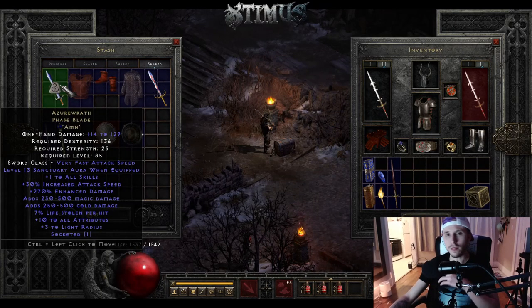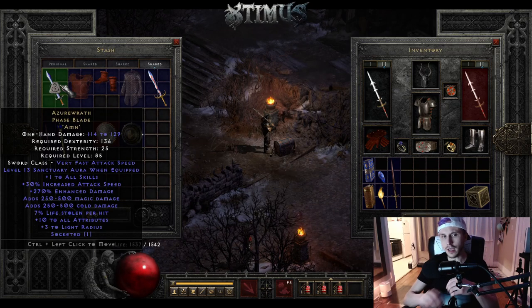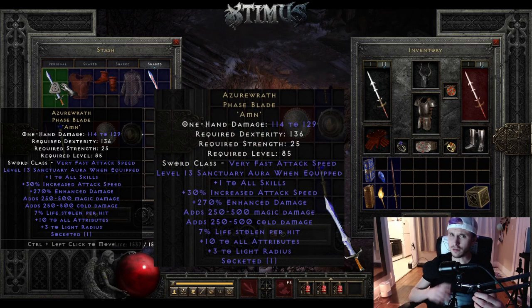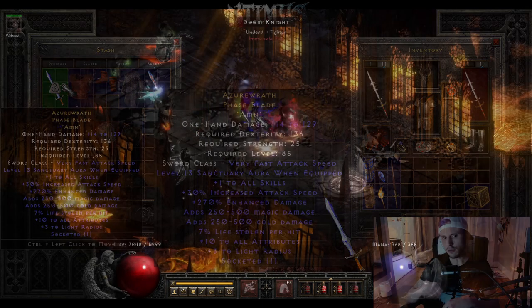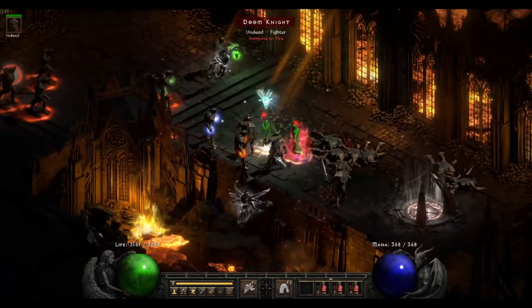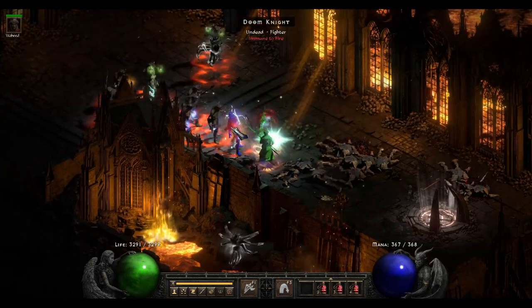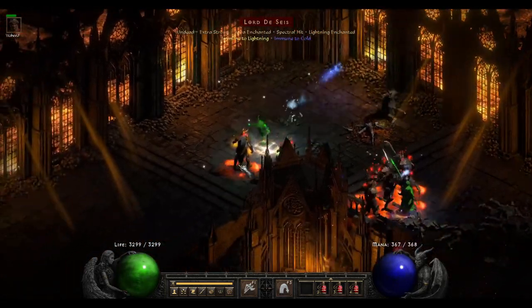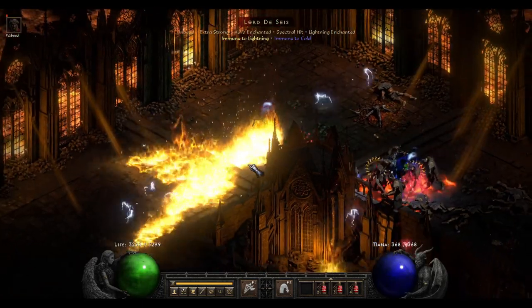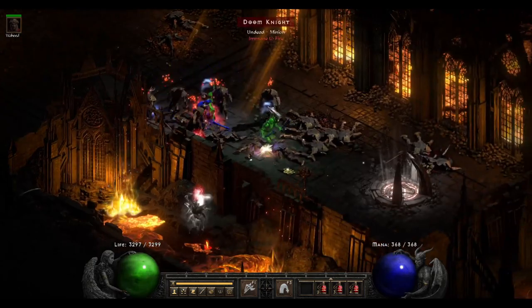Starting off here with the number one most underrated unique item in Diablo 2 is Azurewrath. The reason why I think that this is so underrated is because I think a lot of players just don't understand what it actually does. The Sanctuary Aura actually takes away physical resistances completely from undead monsters, so if you're doing something like Chaos Sanctuary there's a ton of undead monsters in that area. You're just going to be doing a ton of damage if you're a frenzy barbarian or something like a zealot paladin.